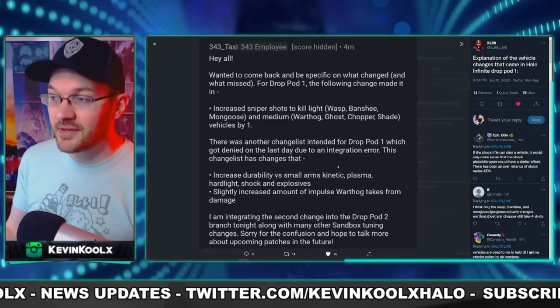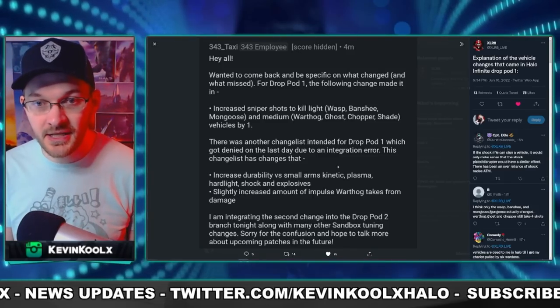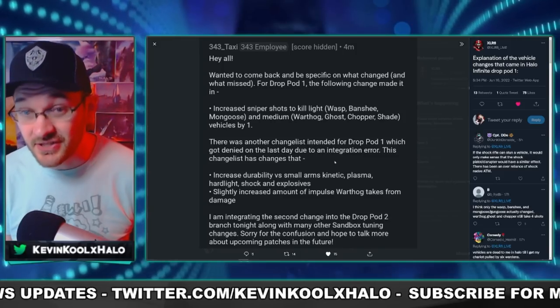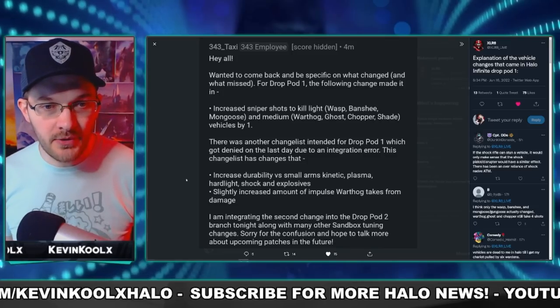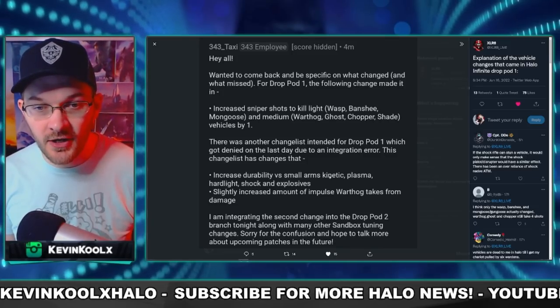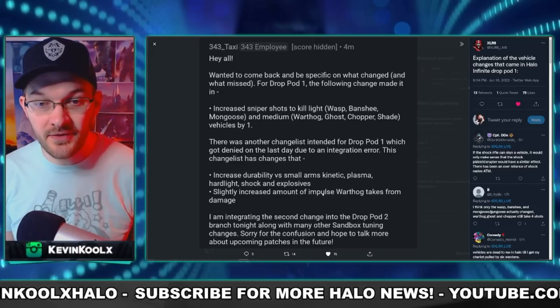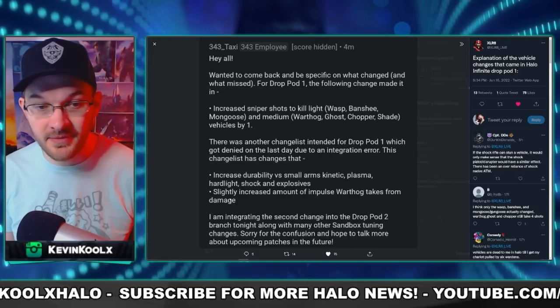They did say there were other things they intended to put into Drop Pod 1 but couldn't make it in due to an integration error. They also wanted to increase durability versus small arms — kinetic, plasma, hard light, shock, and explosive — and also slightly increase the amount of impulse the Warthog takes from damage.